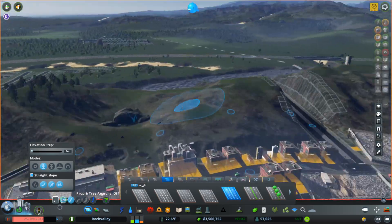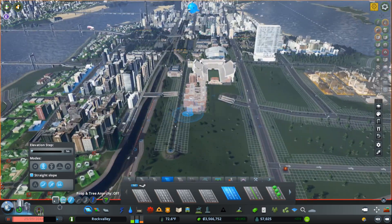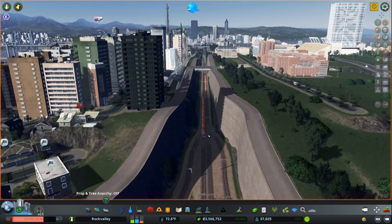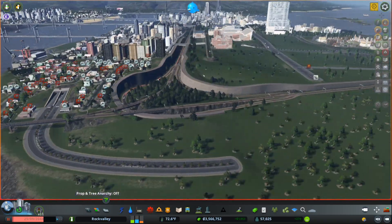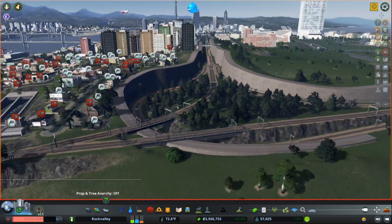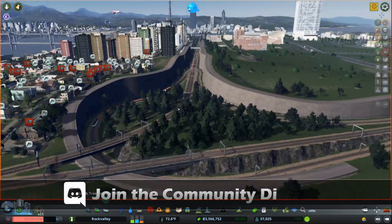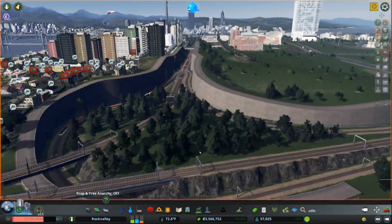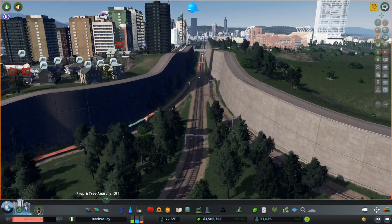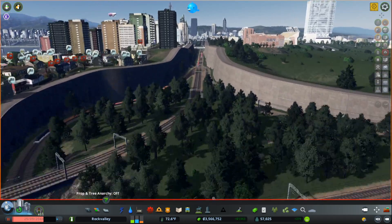And you can use that to create some nice cuts through the terrain, and some really interesting areas. One thing in particular I can show you is I laid this rail like that. This whole area is on a hill, so all I did was lay it straight through — forced to ground, straight slope — and voila! That's what I ended up with.